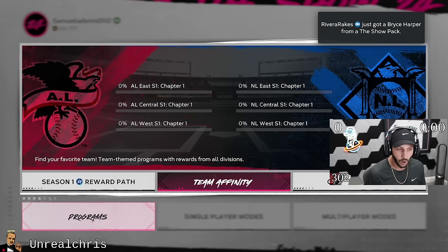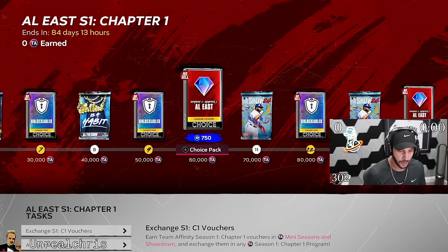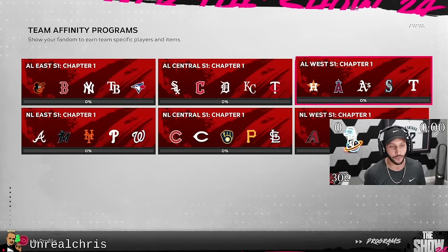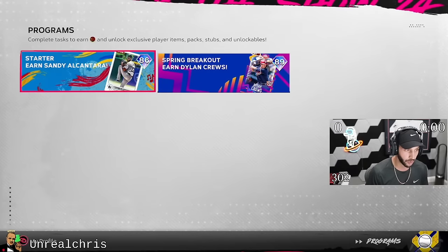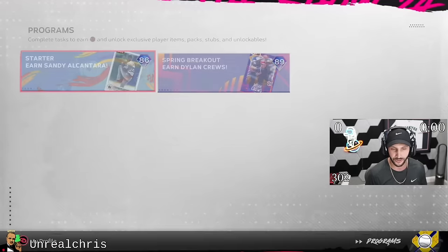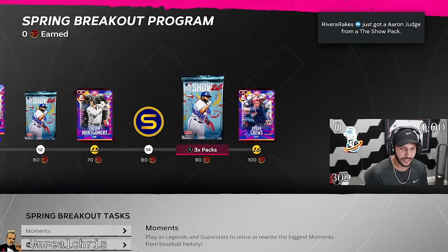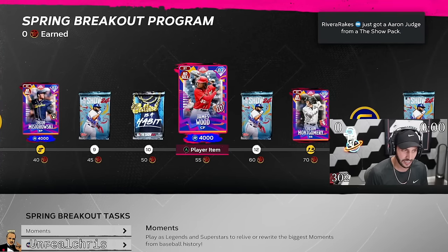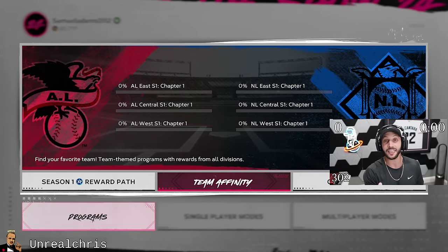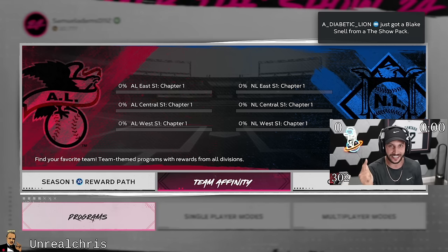There's so many things to do. You have all the team affinity to grind for, and it's also easier to grind this year. They're giving 30 89-overall cards. They also have a starter program, which is probably the first thing you should do — just knock this out, it's going to be super easy. They have a spring breakout program which I'll probably do second, after I knock out the showdowns for team affinity first.